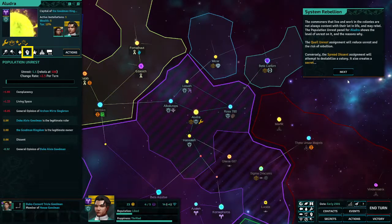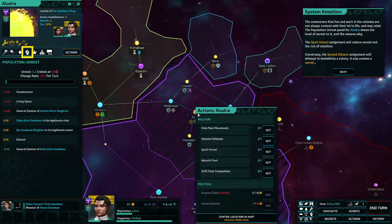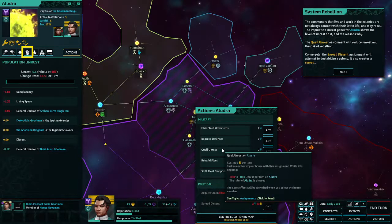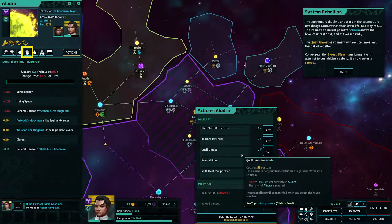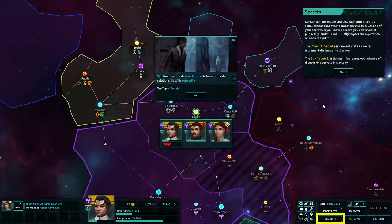Commoners in the colonies are not always content and may rebel. On Eludra there's a level of unrest growing at 2.5 per turn because of living space. I don't want to spread dissent — it's my own place. The unrest doesn't seem to be growing too badly.